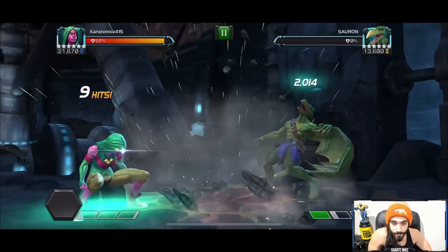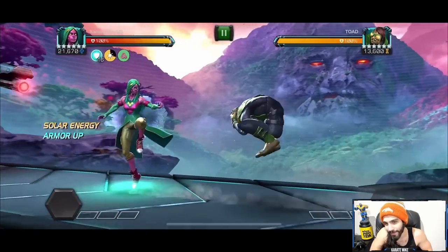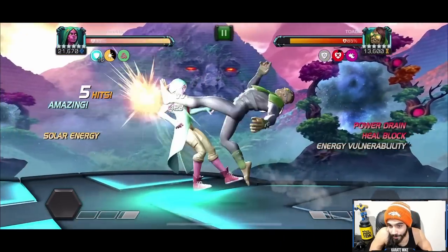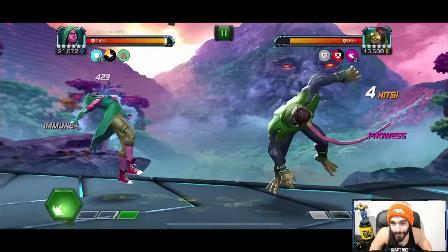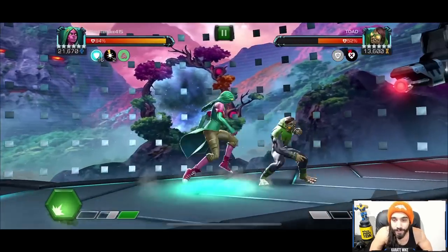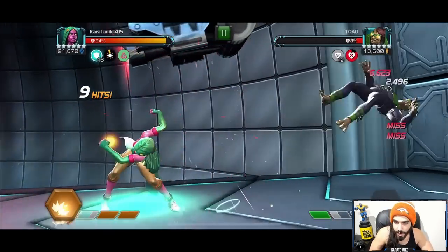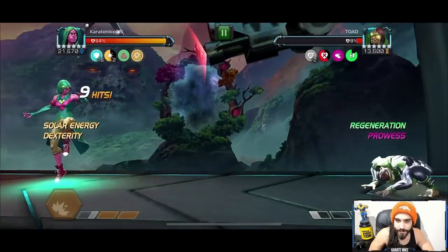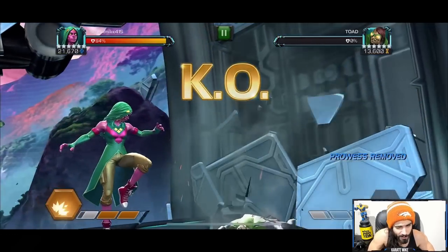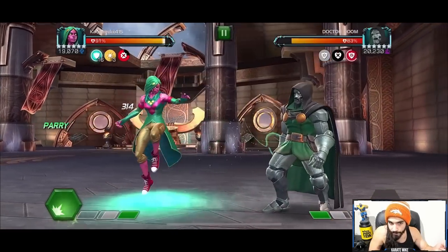Against Sauron — he has a lot of prowess and a lot of regen. You can get rid of that regen. Remove some prowess; if you get him in the corner you can chain heavy attacks to remove multiple prowess at once. Against Toad — who does very similar things, regenerating and using poisons — when you're immune to the poison from his sick ability he puts prowess on himself, and you can get rid of that. She heal blocks him and removes his prowess, so she's a very good option for Toad.